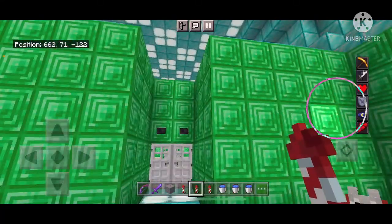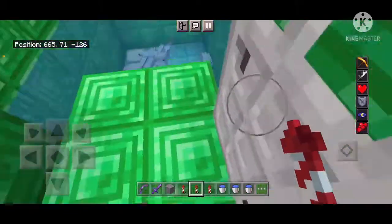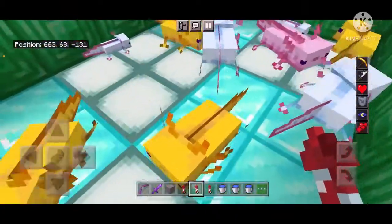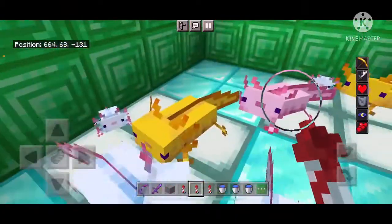Hello everyone, I'm back on my Anarchy World. You may have noticed that I've added an extra room to my house. This is my axolotl room. I want to get one of every color of axolotl. I have three of them so far — I have the cyan, the pink, and the yellow.